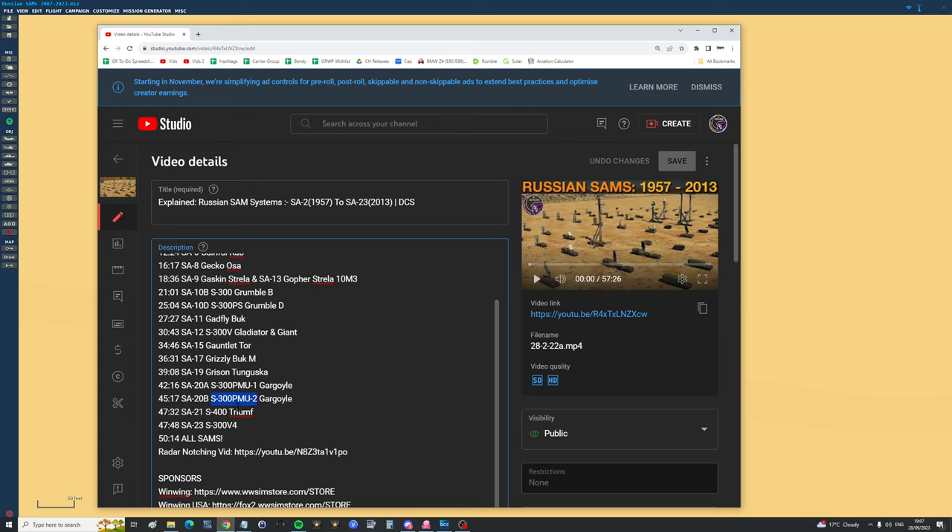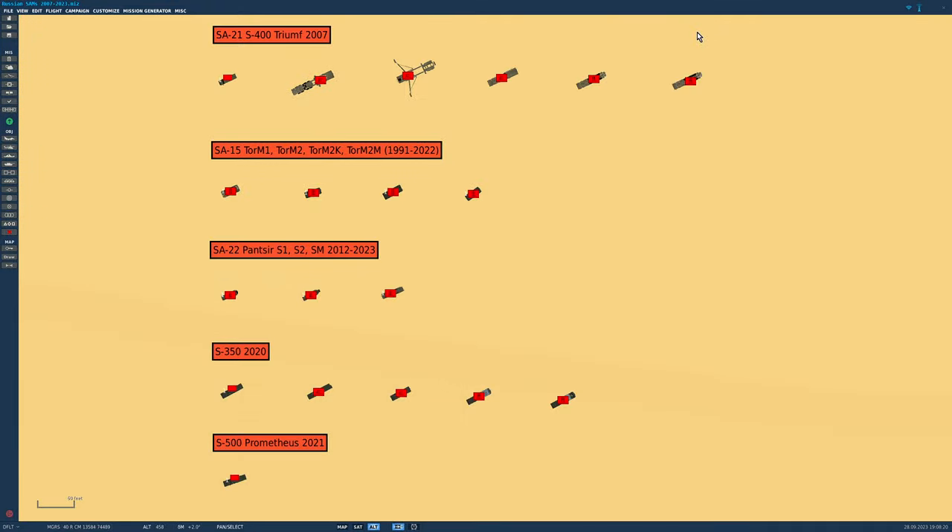An upgrade from the SA-10s is the SA-20 — we've got the A and B here. Russian designations S-300PMU-1 and S-300PMU-2. Big semi-active radar-guided missiles with a range of about 150 miles. They did make an S-300PMU-3, but they renamed it the S-400, redesignated SA-21 by NATO, known as Triumph by Russia. We did not have it in the first video — just a placeholder. The last one we had was the SA-23, S-300V-4, an anti-ballistic version 4. And that brings us on to today.